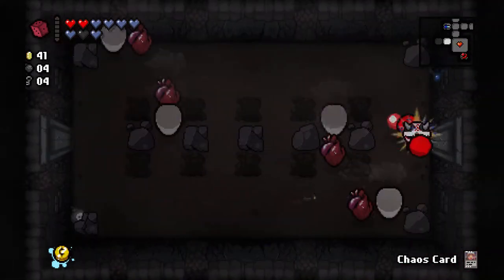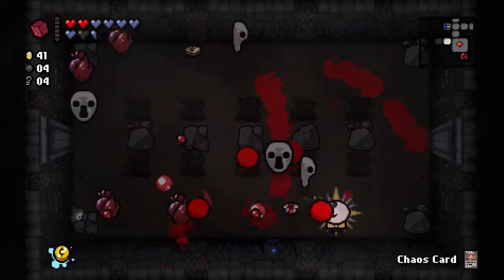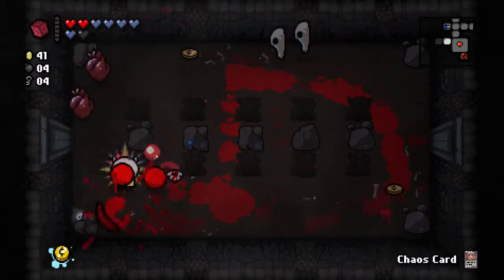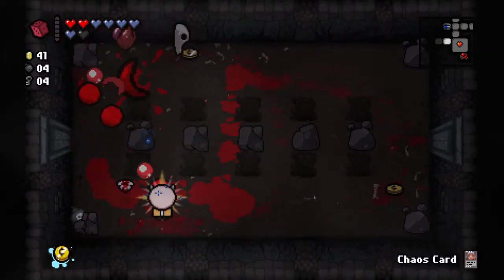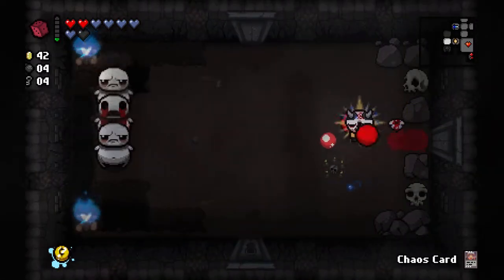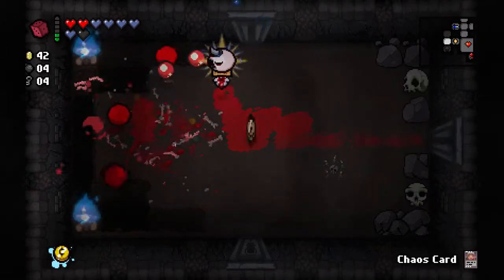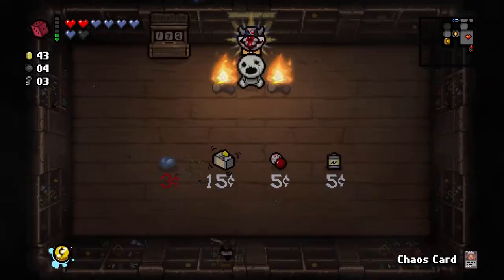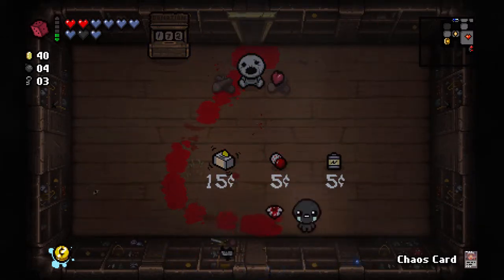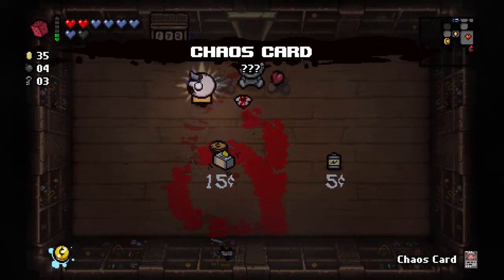This is the Pentagram. Curse rooms will always contain devil room items if you do it that way, so those are always good for rerolling. Pentagram is just a straight damage up - it's very good. I really hate this room - that's the worst thing about Necropolis, this one particular enemy. I know I'm leaving a bunch of money behind but it won't make any difference. Bad trip - that's terrible.